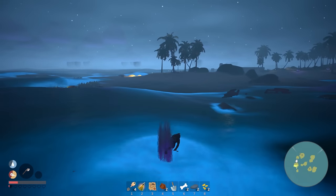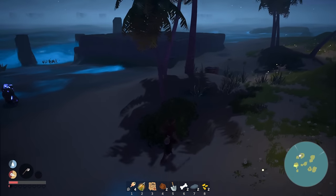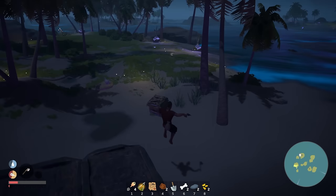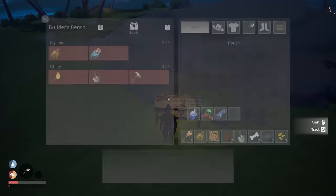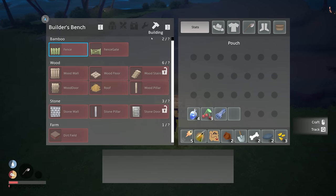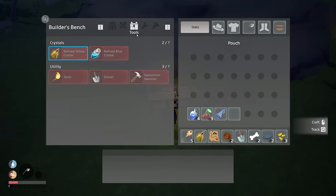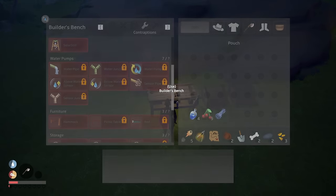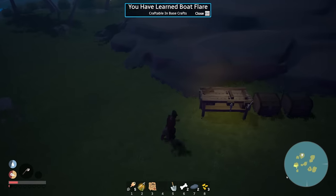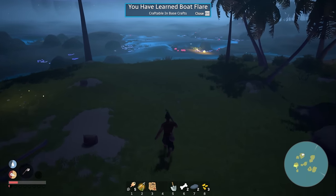Funny — that guy said the titan attacked but it never actually attacked me when we went there. We did have spiders though. How long does that water thing last? Oh, we pushed out a lot of the water. What do we need to make a flare? He said it's under base crafts. I probably actually have to read the blueprint item — 'learn.' The boat flare requires fire coral and yellow shards.